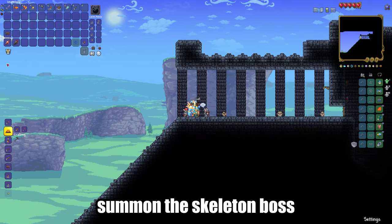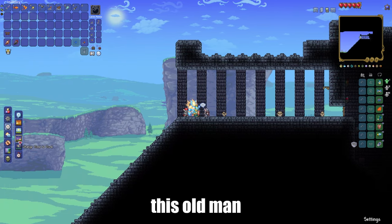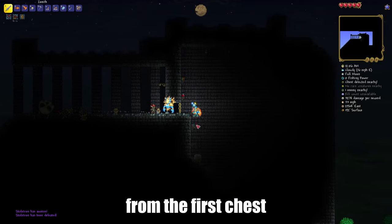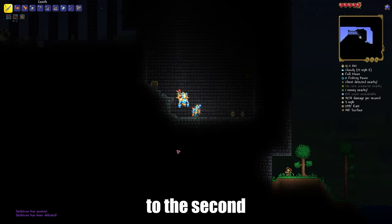Wait for the night. Summon the skeleton boss by talking with this old man. Kill the skeleton and go into the dungeon, take the golden key from the first chest, and go down to the second large room.